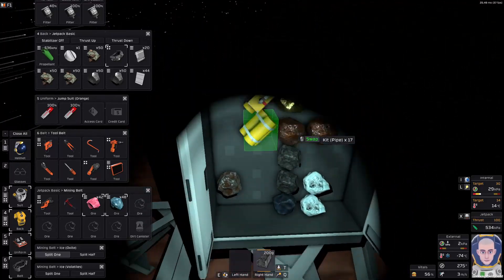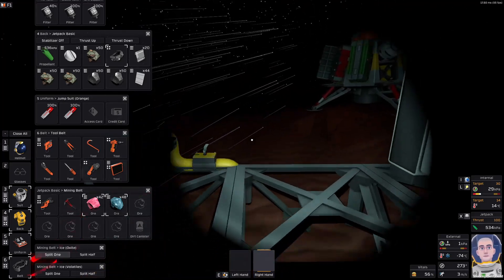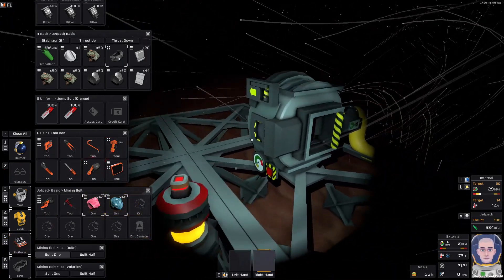Now if you're wondering what if you wanted to do another ingot — simply close up everything, open the vent, let every gas out of the furnace, and then we can start the procedure once again.